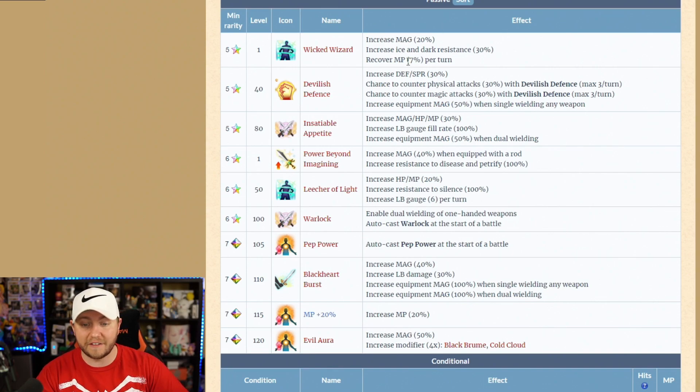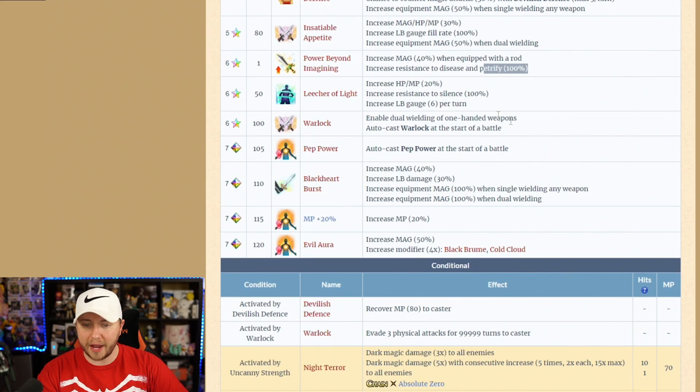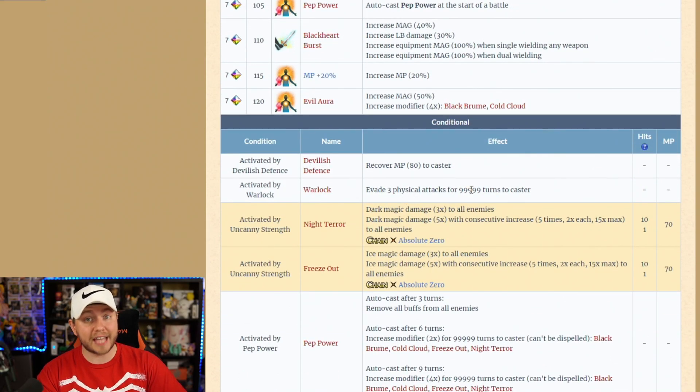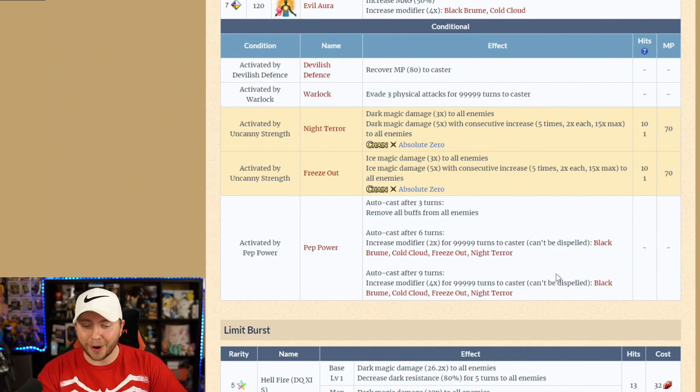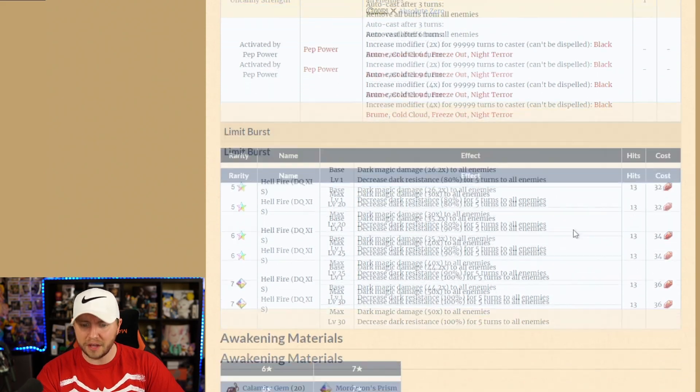He has another 7% MP recovery here — the other 7% is from his STMR that most people won't be getting. He has rod mastery, petrify resist, and silence resist. His LB won't be used in his rotation. He has dual wield automatically, and at the start of battle he casts Warlock — evade 3 physical attacks — and Pep Power, which removes all buffs from all enemies. He also has a passive that auto-casts after 3 turns, increases modifiers after 6 turns, and auto-casts again after 9 turns, making him more powerful as the battle progresses. That passive is one of the best I've seen in a long time.